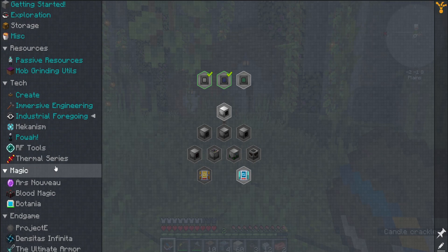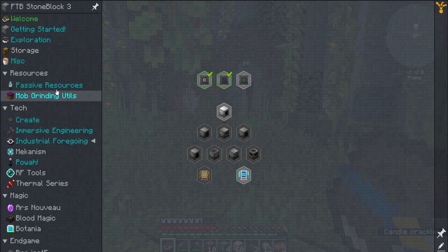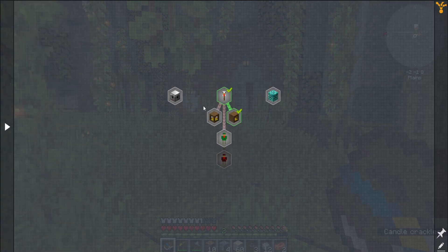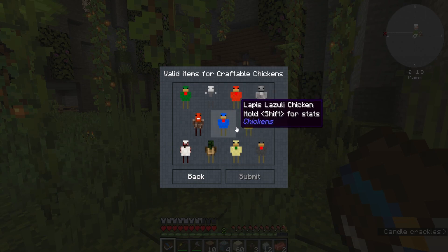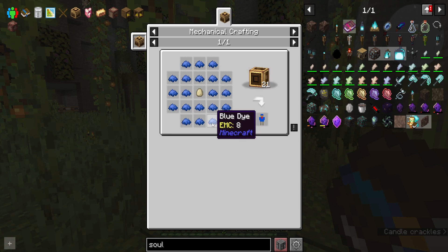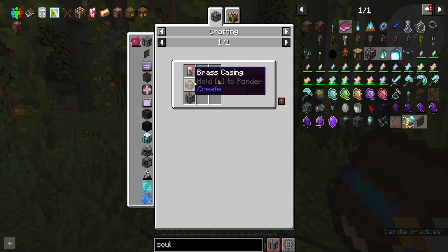Oh, my stars — that is brilliant! So in the resource chickens, I can craft a chicken. Looking at the crafter chickens, there are a bunch I can craft, like the lapis lazuli chicken — which is just blue dye and an egg. But when you realize I need 21 mechanical crafters, which means I need 21 brass casings.